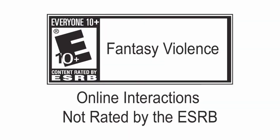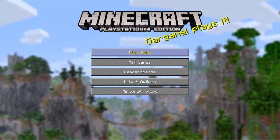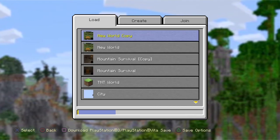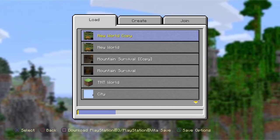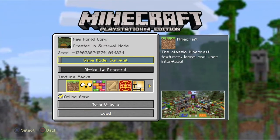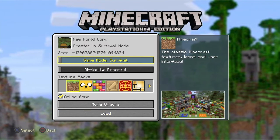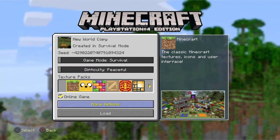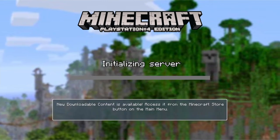Then what you want to do is hold your PS4 button and close the application. Then just start the application up again, go to Play Game, and go into the world where you did the glitch — the copied world.